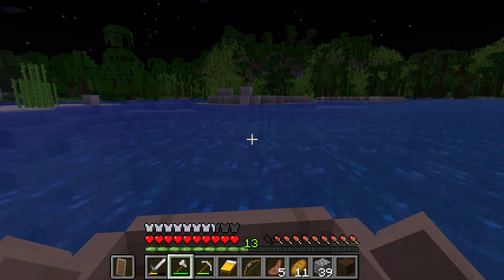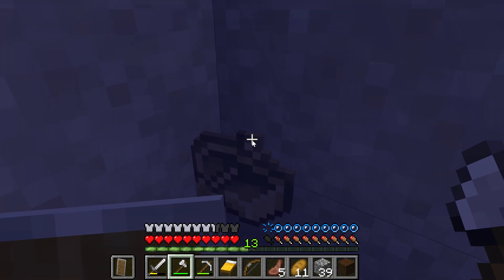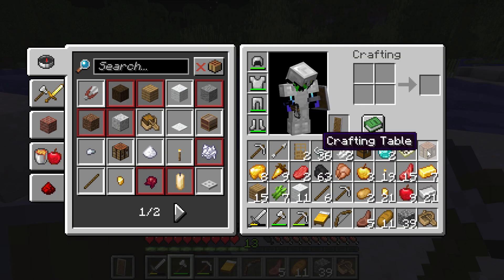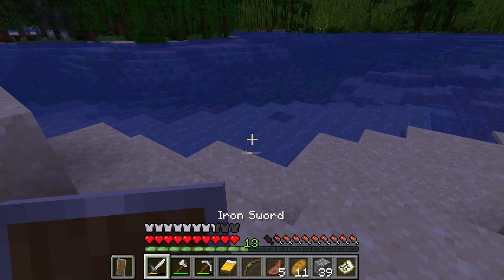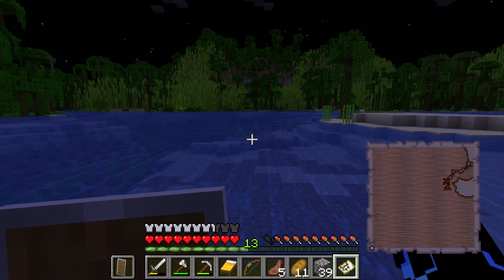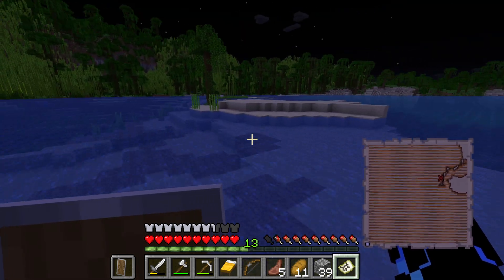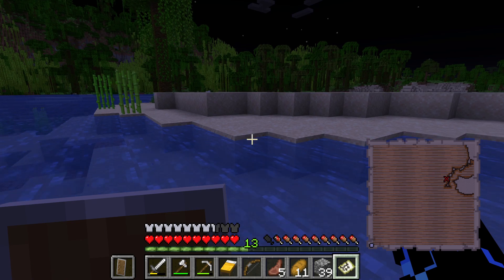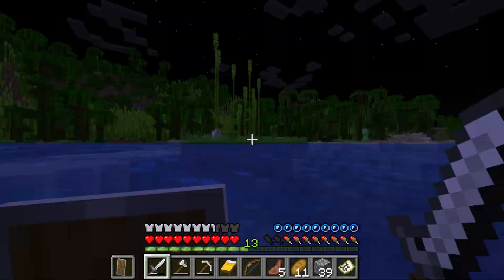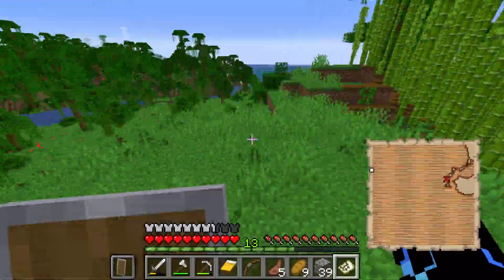Hopefully there's some diamonds so I can get a diamond pick, and maybe get some diamond armor — even though iron's doing alright for us so far. Can I just not pick up the boat? My storage is just full. Get out of here. Now pick it up. Let's have a look at this map. I don't know which way's up, which way's right. It's on an island. I guess let's go exploring, because we don't really have much else to do. We're gonna have to do some more exploring to figure out where this X is. After 10 minutes of looking, we finally found it, but things obviously did not go to plan.